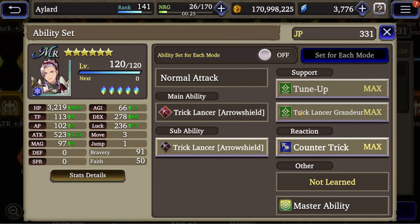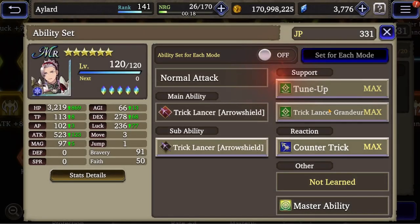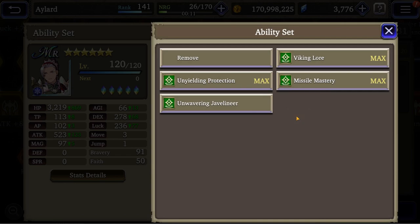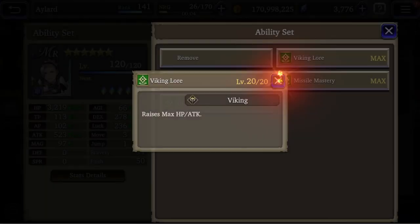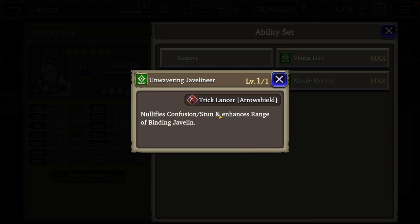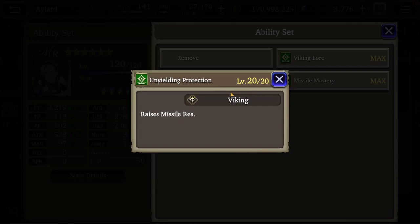As for support abilities, you have Tune Up, which raises agility and defense piercing rate. You have Trick Cleanser Grandeur, which raises critical hit rate, defense piercing rate, and missile attack resistance. Those are great generic support jobs, but you can also get Missile Mastery, Viking Lore, Unwavering Javeliner — I don't like it — and I Need Protection, which gives you missile resistance.